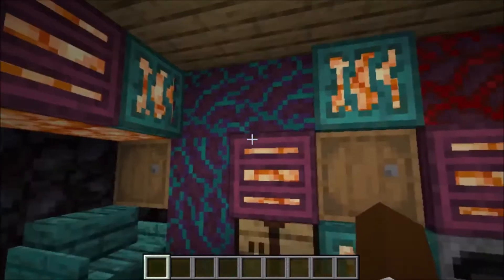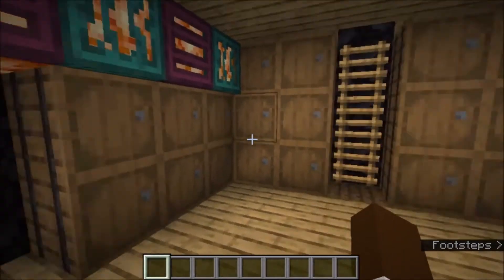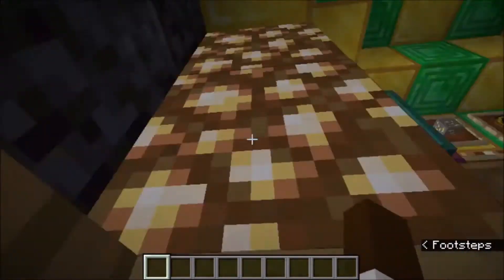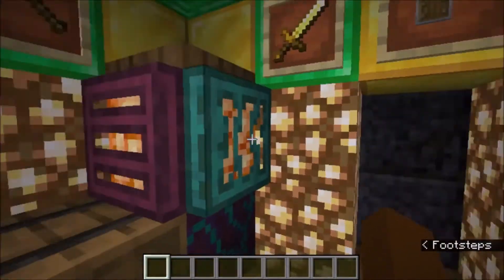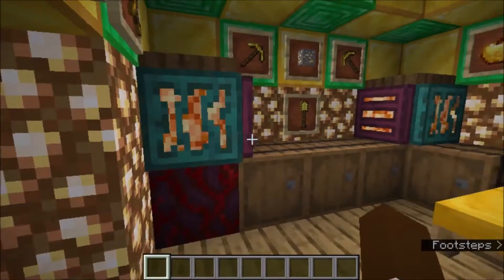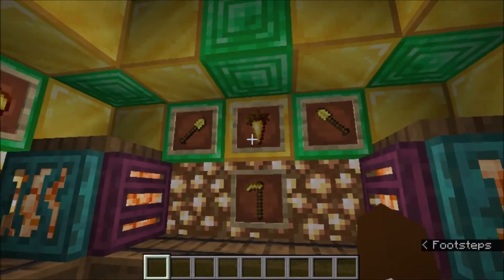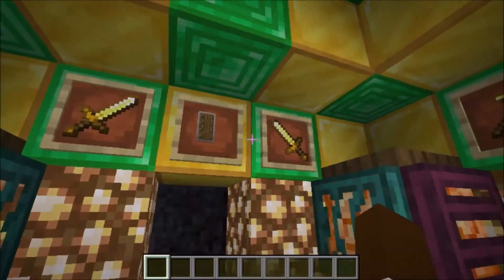That makes you wonder where the coal is. Plenty of storage right here. Of course, Lucky had to go down to the Nether for a lot of this — the glowstone. We've got farming stuff, and a golden carrot.